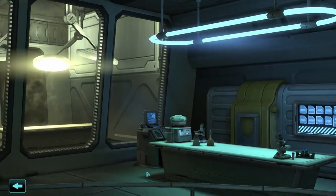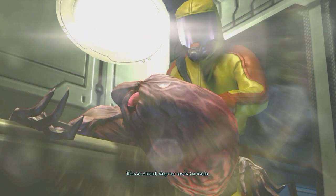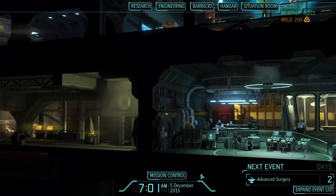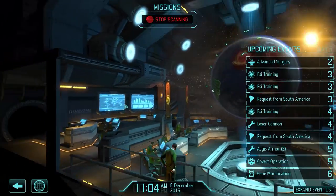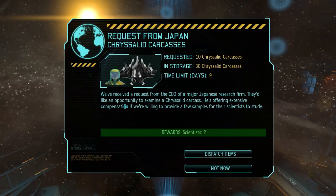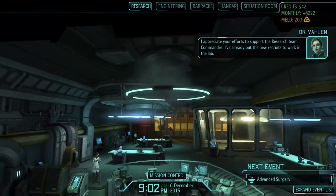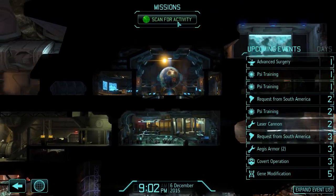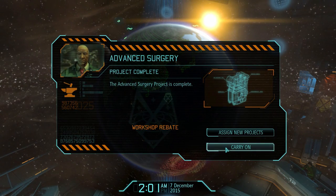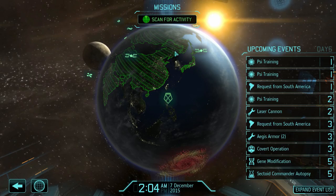We got armor tech research credit, but I'm going to do the Sectoid Commander autopsy first. I need to do that anyway - I'll want to try capturing a Sectoid Commander, and in order to interrogate one I need the autopsy done. Two scientists for chrysalid corpses - I don't need 30 chrysalid corpses, I'm going to accept this one. That's 22 scientists. Advanced surgery is done - one of the most expensive Foundry projects. Glad I'm done with that.